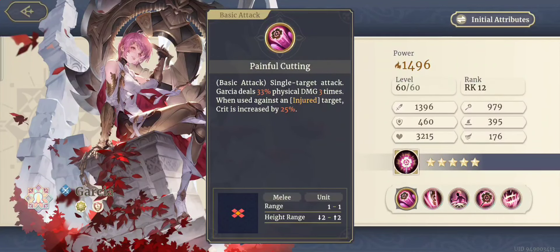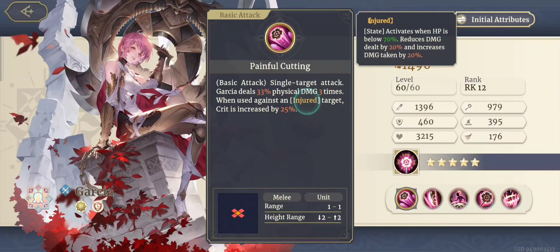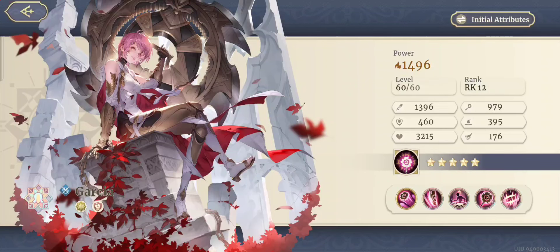Painful Cutting is her basic attack — a single target attack that deals 33% physical damage three times. When used against an injured target, crit is increased by 25%. If they're not injured, you're not getting the crit. Injured means HP must be below 70%, which reduces damage dealt by 20% and increases damage taken by 20%.